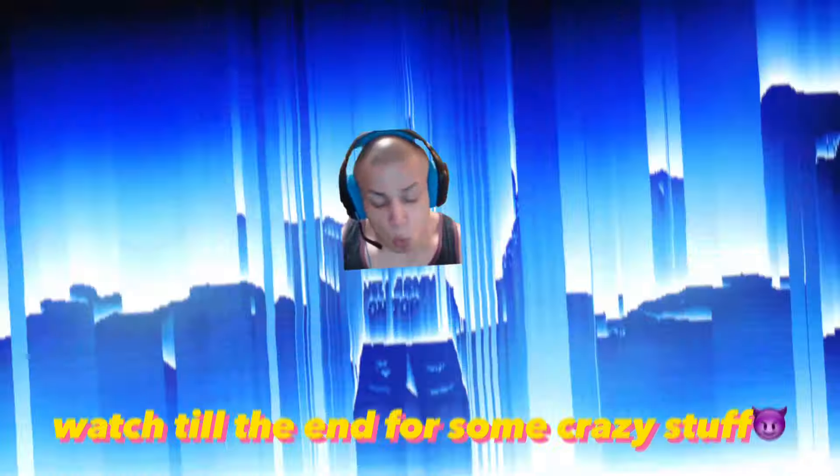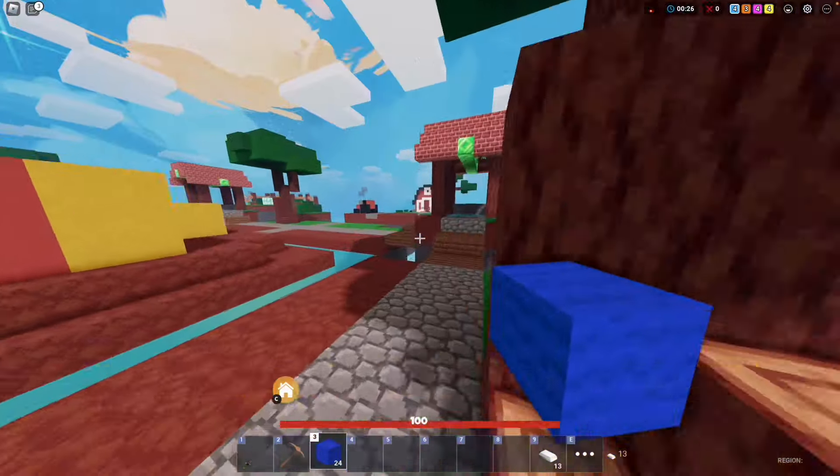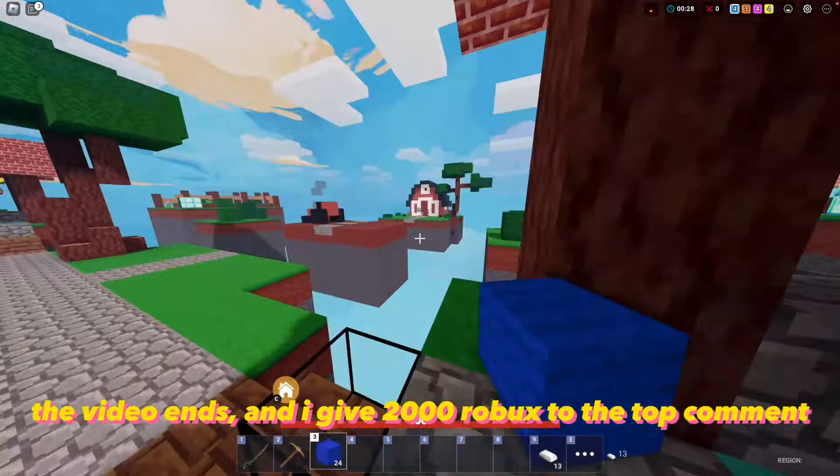Straight up, as y'all can see this server has no lack of tryhards, which is why we've equipped the uzi kit so we can destroy all of them. Here's the game plan: we're going to have more than one secret base around the map, and if at any time our main secret base gets exposed the video ends and I give 2000 Robux to the top comment. But first let's take over mid before we start the build.